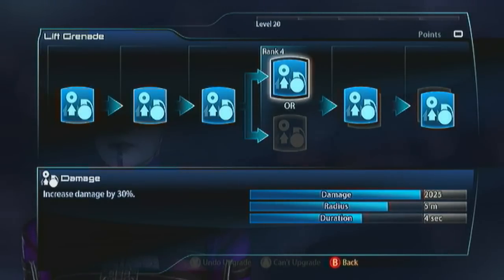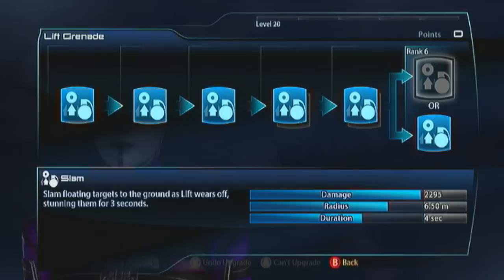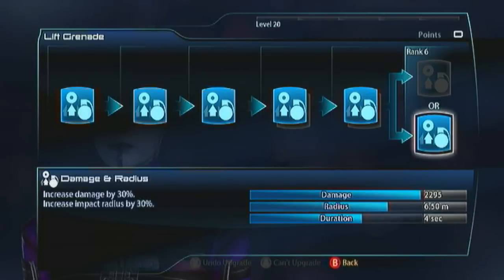The next evolution is easy - take max grenades, because the duration evolution is quite possibly the most pointless evolution in the entire game. Lift grenades lift enemies, but only enemies without any kind of protection - no shields, no barriers, no armour. And basically the enemies that don't have those things are dead when hit by lift grenades. They're not going to be alive - lift grenades do too much damage for those enemies, even on Platinum. So there's no point lifting their corpses. That makes the next evolution simple too - Slam only works on lifted targets, and if they're alive they really don't need anything else. Literally just go for damage and radius. Now you've got 6.5 metres and we're doing a ton of damage.